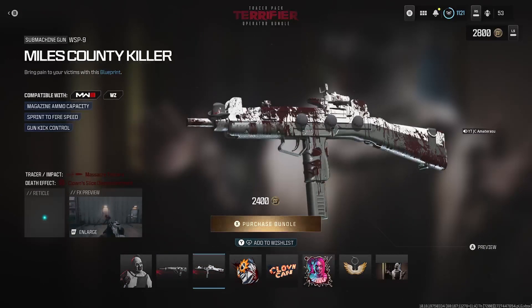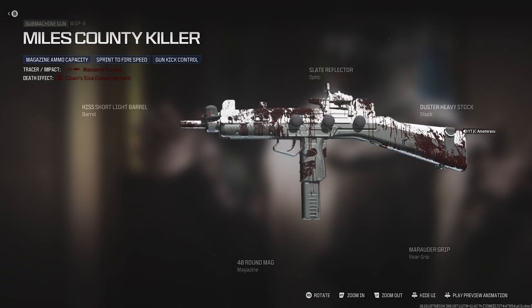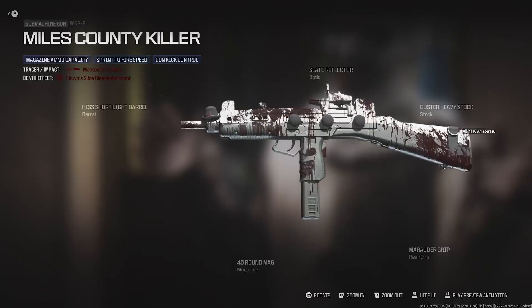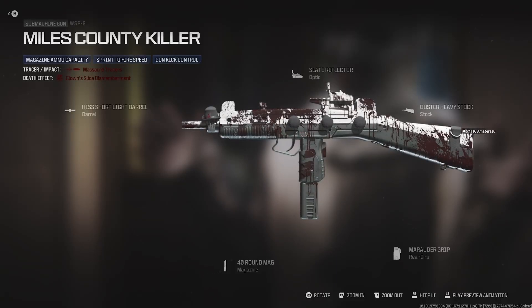Next, guys, we get the Miles County Killer for the WSB-9: magazine ammo capacity, sprint-to-fire speed, and gun kick control. Pretty much this one doesn't have the clown sleeve, but it does have little buttons on it and a mini hat on top. It's actually jokes. Got blood smears all over the gun too. Black and white, 40-round mags, Slate Reflector, also got the Hiss Short Light Barrel. This one's built really, really beast, and the camo looks lit — just slaying up the place. Straight massacre.